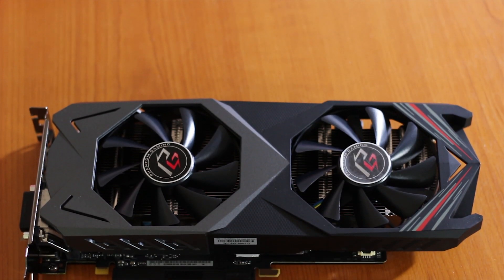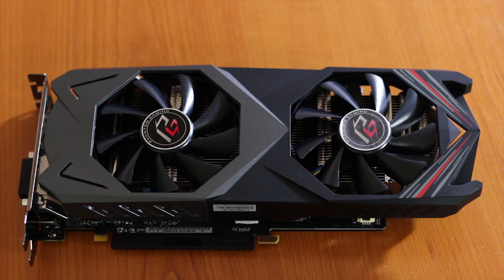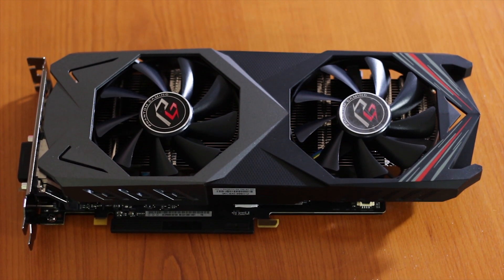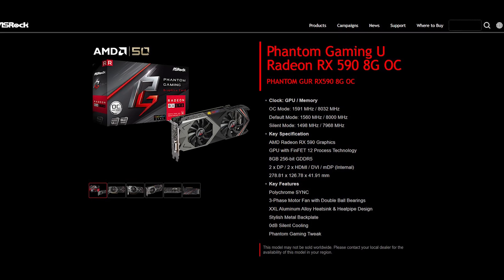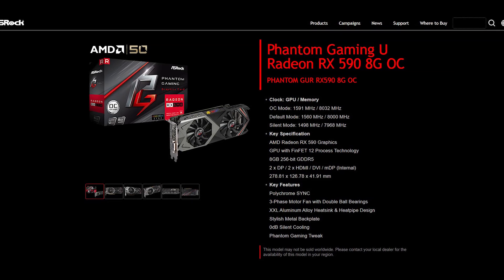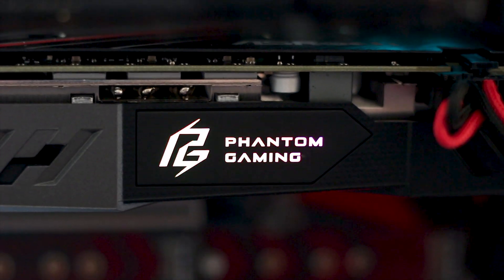The ASRock RX 590 Phantom Gaming U Edition is the latest model of ASRock's own implementation of the AMD Radeon RX 590 graphics card. This new U model is essentially the same graphics card as the ASRock Phantom Gaming RX 590X version, with one simple difference: RGB.